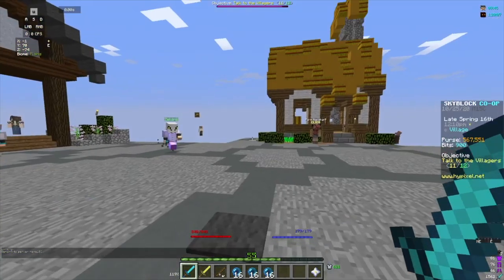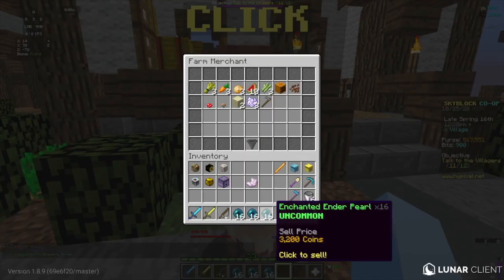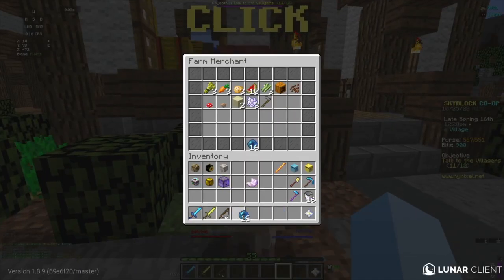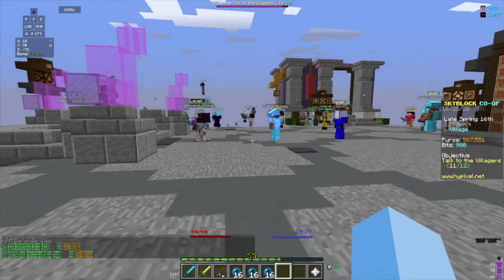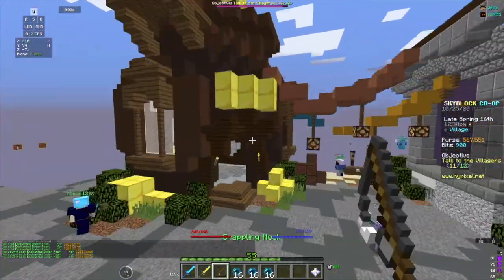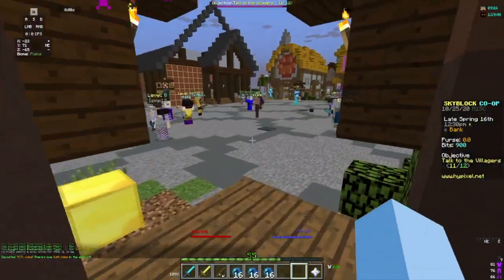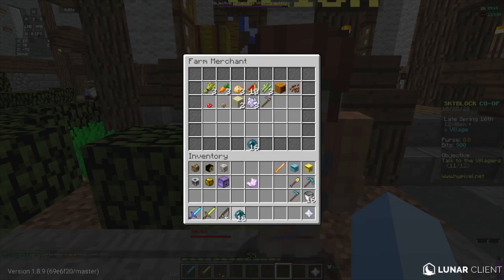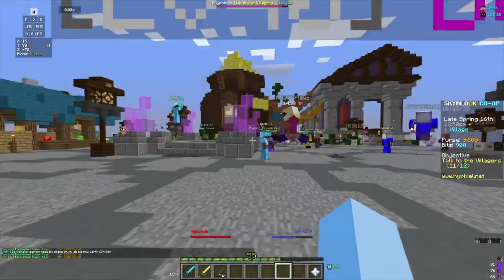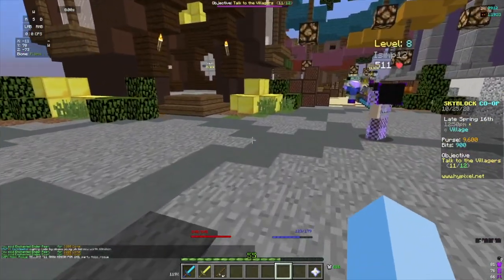Now we're just going to go over to the farmer merchant — it doesn't really matter who you sell it to. They each sell for 3,200 each. Let's see... I'll buy these back. Alright, so we have 0 coins, and we just made 9,600 from 3 stacks.